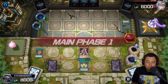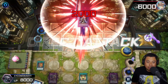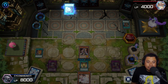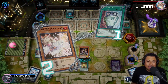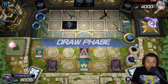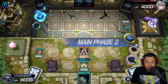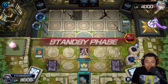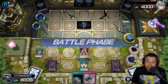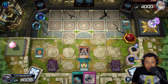Turns out this is a Floowandereeze deck that gets completely shut down — love it. Keep attacking with the Spiritualist. We're set — as long as he doesn't play anything we win in two turns. Pot of Duality? We're going to hit him with the Ash. Say no to the Pot of Duality — shirt coming soon, check the Teespring account. We attack the Barrier Statue but we can't deal damage to his face. He keeps blocking in defense mode and I keep not drawing any monsters. The Maxx C — very unfortunate.